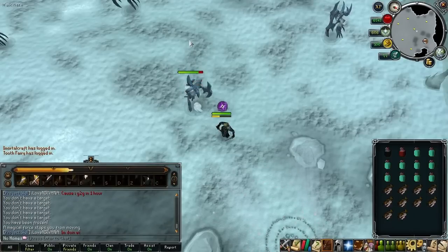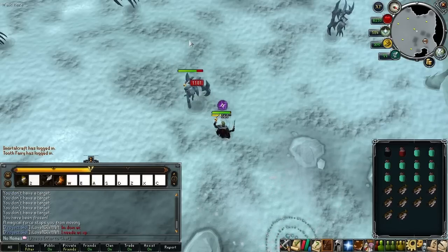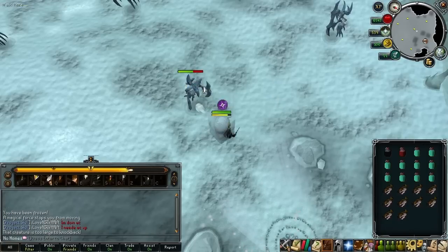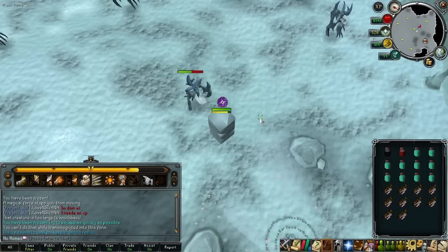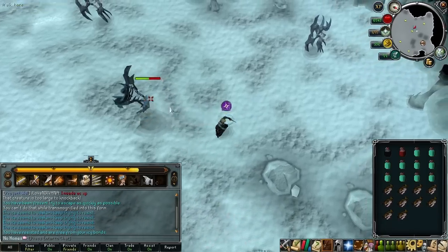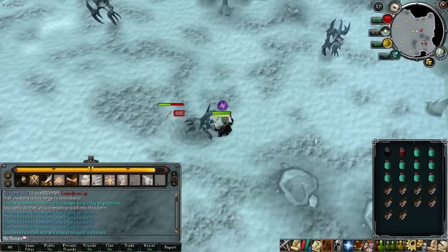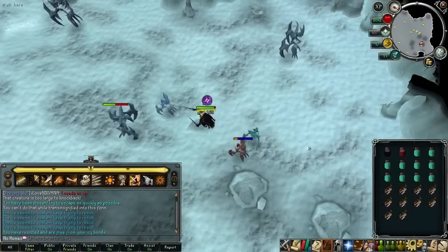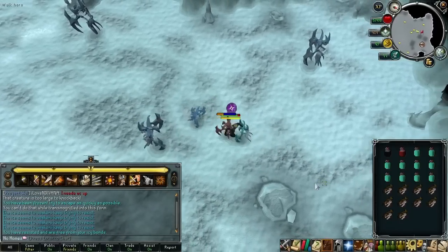Melee kills are a little more complex than mage kills because the Glacor does its special attack more often — the freezing and ice block — which it doesn't do as frequently when you're maging. Every kill I've done while meleeing, I've gotten trapped in the ice block. If you get caught in it, spam-click out of it. It doesn't take that long and it really shouldn't hinder your experience per hour that much.